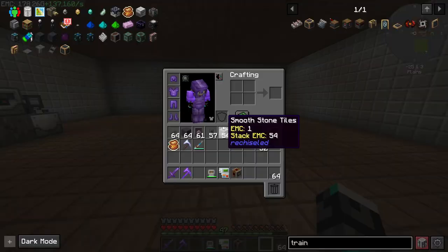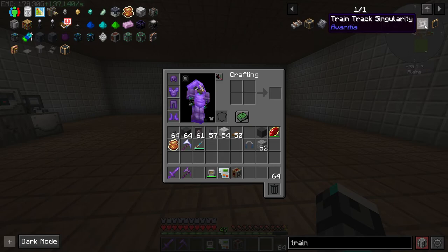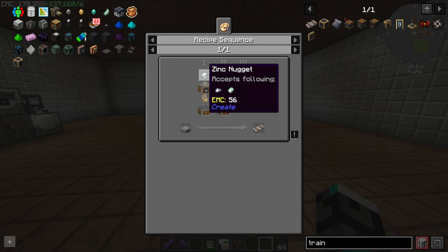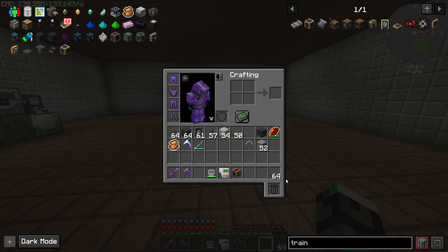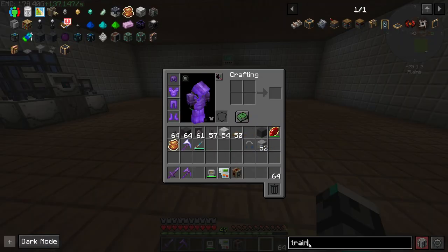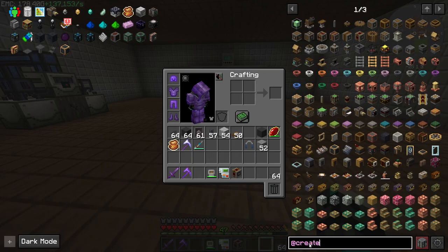We need to start worrying about this train track singularity, which means we need to start automating train tracks. This is pretty simple — we can EMC out andesite slabs, and we just need some of these guys, some deployers, and a press, and then we've got train tracks. This is also EMC-able, so we don't really need to worry. The problem is power, or stress units, and I think I'm going to go with stress units, which means we need to do a little bit of Create today.